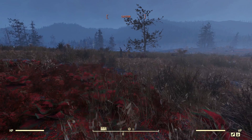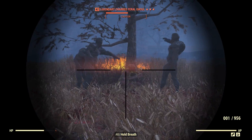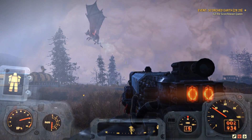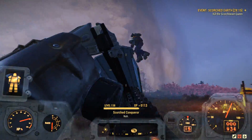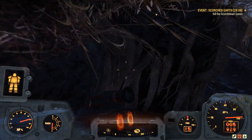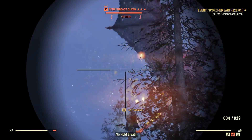A bunch of ghouls are fighting each other — I'd imagine one is scorched. Somebody's started Scorched Earth again, so it looks like we'll be able to take out the queen again. They've put her in a difficult spot — look at the terrain we have to fight in. Hopefully it's not going to be too much of a problem; I should probably contribute to this fight.